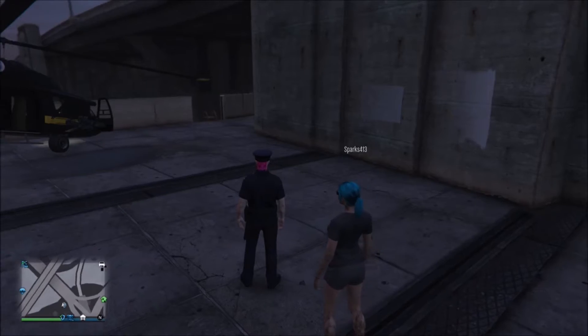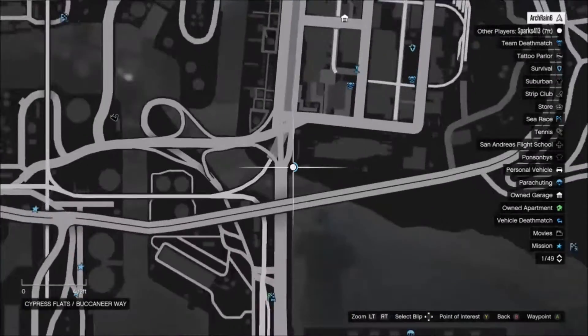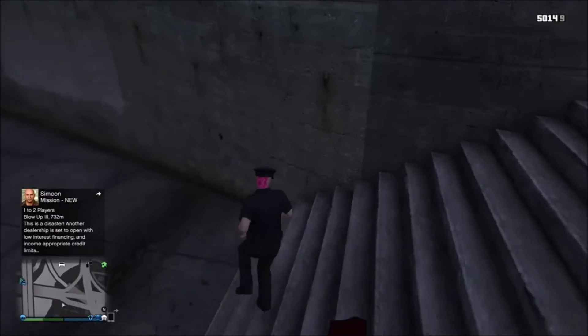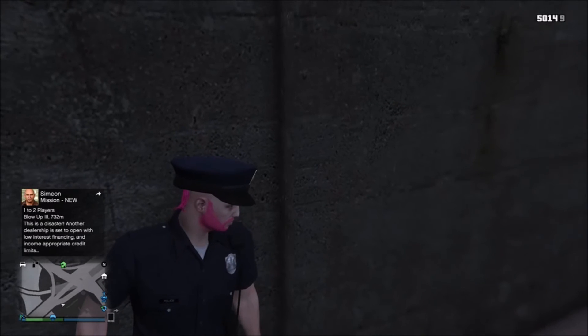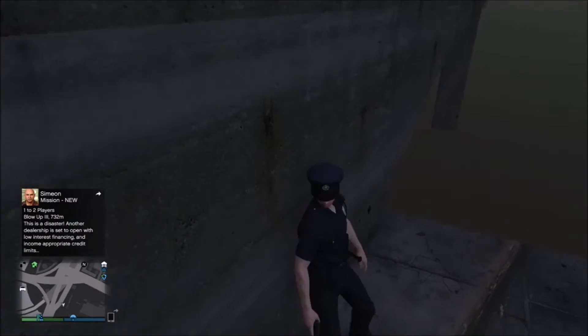For the second glitch, you're going to want to come to this location I'm just showing on the map right now. This one is quite simple to do — it can take a few attempts to get correct, but once you've done it, it's really cool. What you want to do is lean up against the wall at the bottom of these steps, go up, aim your pistol at the wall, and you should pop underneath the steps. Great way to troll your mates, but there's more to this glitch than you think.